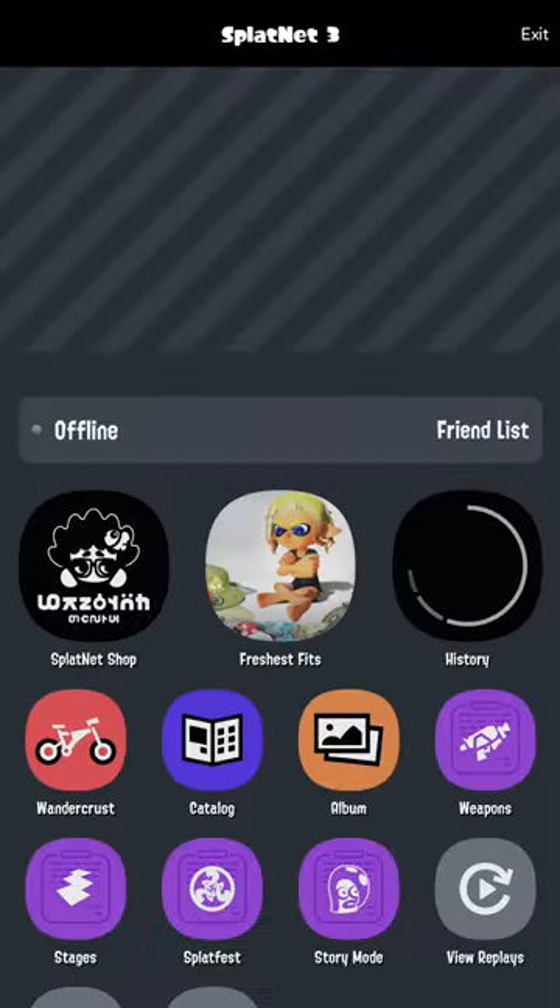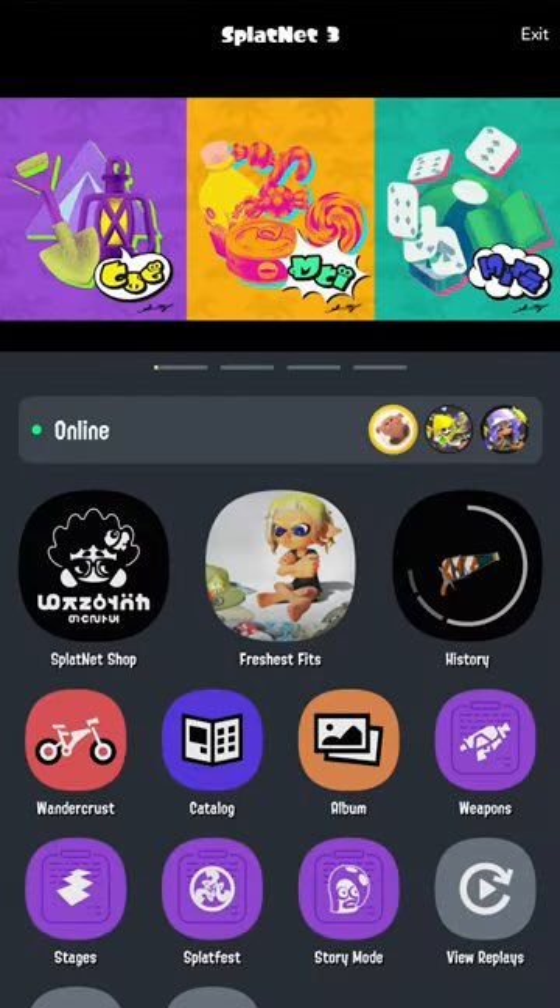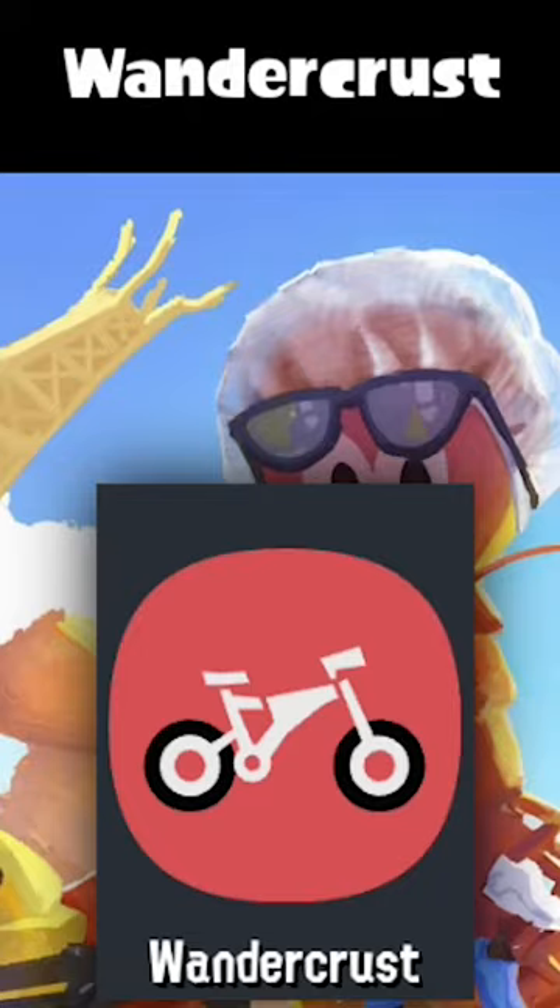Did you know, in Splatoon 3's Splatnet 3 on the Nintendo Switch Online app, there's a secret headgear and banner titles you may be missing out on. Seeing as Crusty Sean is no longer in Splatoon 3, Nintendo gave him his own mini-story, which is the Wandercrust button.